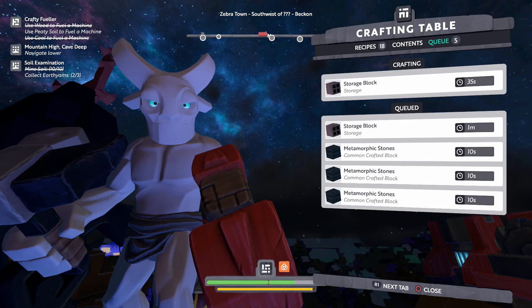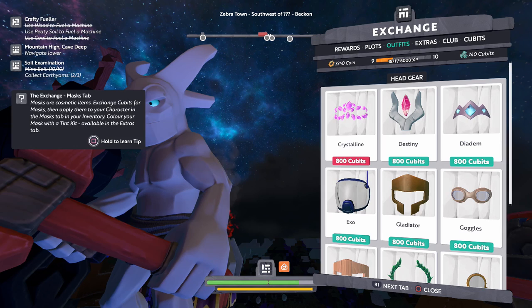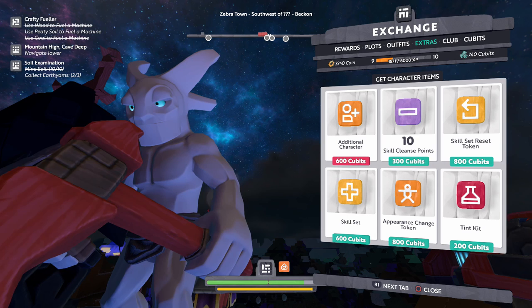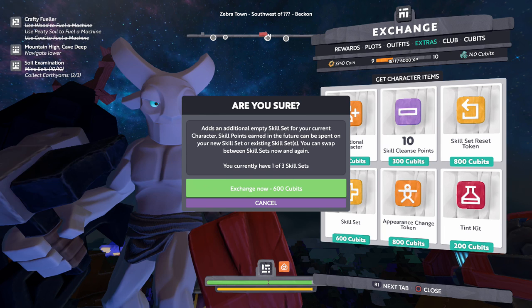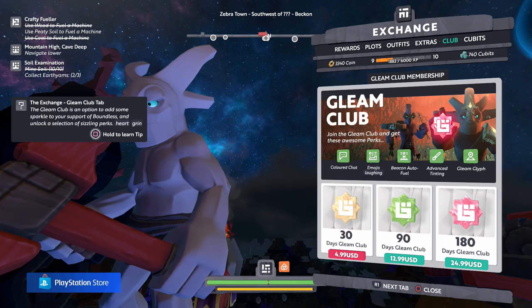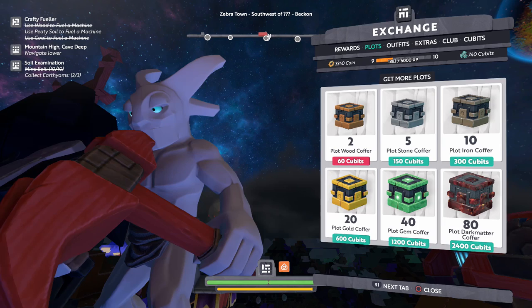In the meantime, I can take a look — we do have some exchange stuff. Wood periodic coffer, might as well take it. There are different headgear and stuff we can get. I'd rather have additional characters, skill cleanse points, skill reset tokens, or skill sets. A skill set adds an additional empty skill set for your current character — skill points earned in the future can be spent on your new or existing skill sets. You can swap between them. So if I wanted one specifically for a mining skill set, that's interesting.